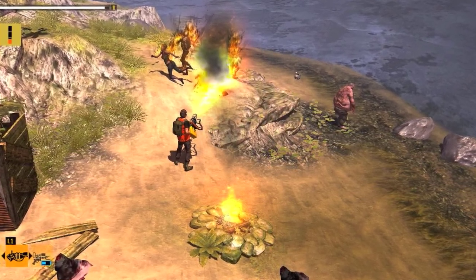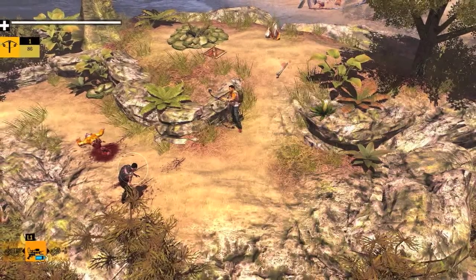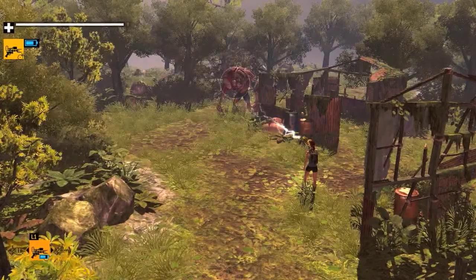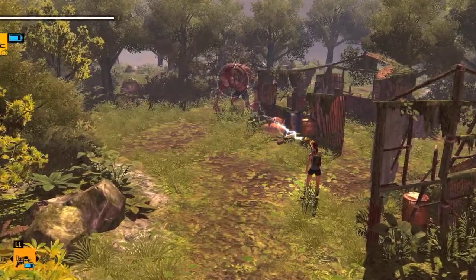There is a horde mode in How to Survive: Storm Warning Edition. In the demo I played, you have a base, and within the base there is a doctor providing medical aid to a person in need. You can fortify your base with defenses. To craft these defenses, you must explore your surroundings.